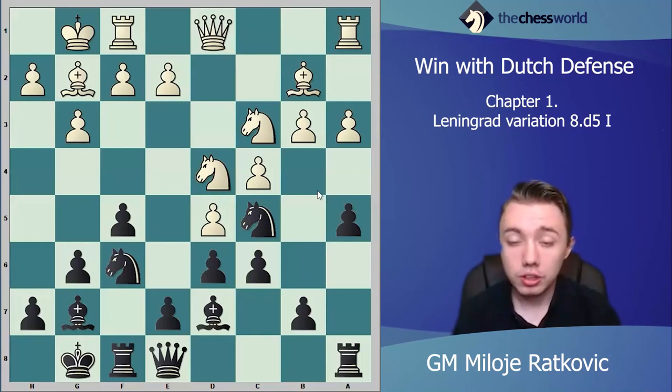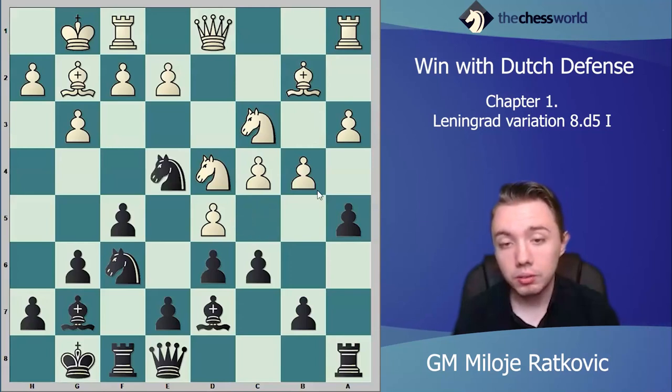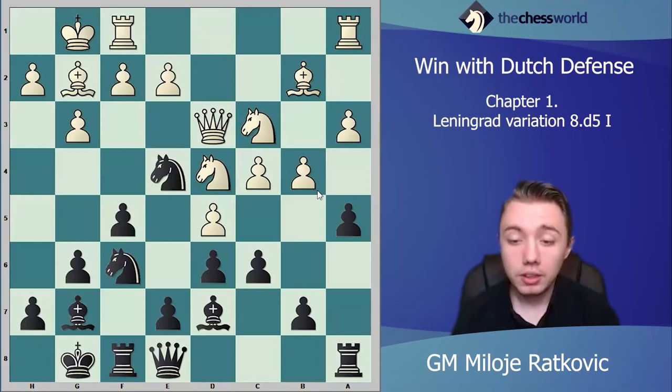After c6, the most logical move is b4 for white, and then we just move the knight to e4. White took a lot of space on the queenside, but white doesn't have anything concrete there — white is attacking only with pawns and generally cannot do much. Very uncomfortable for white is that we are attacking the center with c6, and in the future the d5 pawn can be very weak. If white plays queen d3, we can say black is forced to take on c3, and white recaptures.